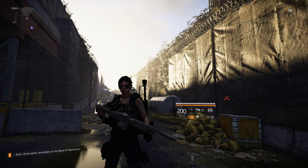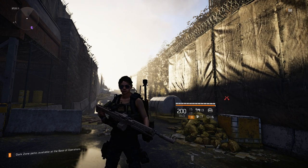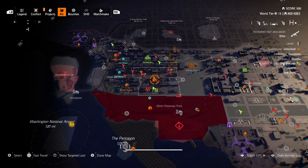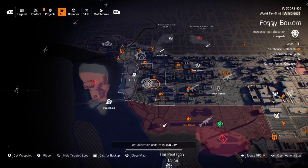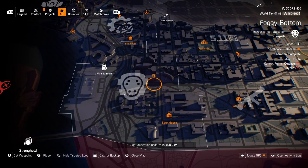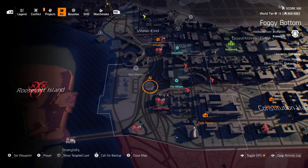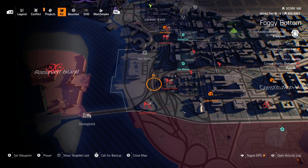I'm going to assume the drop rate is a little lower than on heroics or tier 4 control points. The way I got mine — if you go here and click up on the d-pad on console, it shows the targeted loot. The secret to getting them is to go into a targeted knee pad area. Today that's Foggy Bottom zone. Any activity you complete in there gives you targeted knee pad drops, so there are three control points in that one area. My friend was generous and gave me his that dropped, but we got them from doing a tier 4 control point in a targeted knee pad zone.